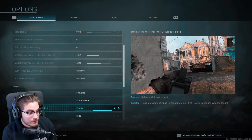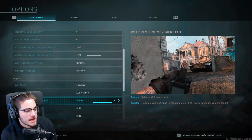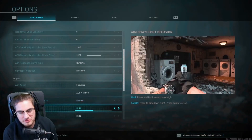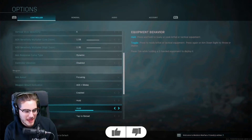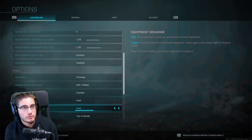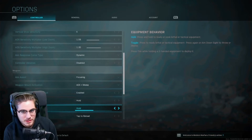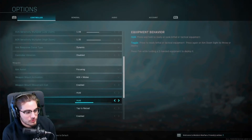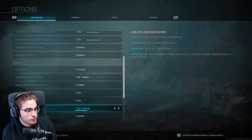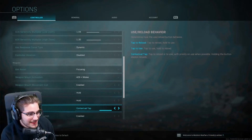Weapon mount movement exit I have enabled, though I rarely use mounting in my games. For equipment behavior, I have it on Hold — this is for picking up weapons or opening crates in Warzone. I'm used to it from older Call of Duty titles. That's personal preference. For use/reload behavior, tap to reload is the default.